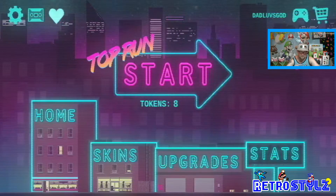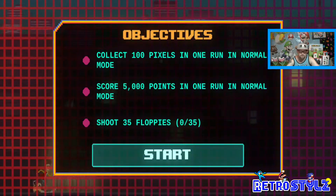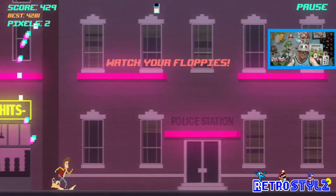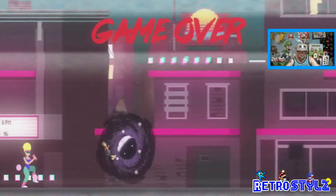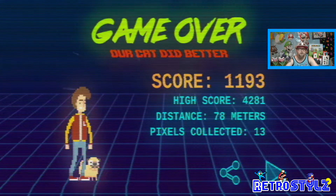Go back home, start Normal — Normal is hard enough for me, I can imagine playing the other levels. We might save that for another video. Objectives: 100 pixels in a run, score 5,000 points in Normal mode, shoot 35 floppies, collect the pixels. Alright, so you guys saw how hard it is. You can see my high score coming up right now — let me know in the comments what you thought of Top Run.